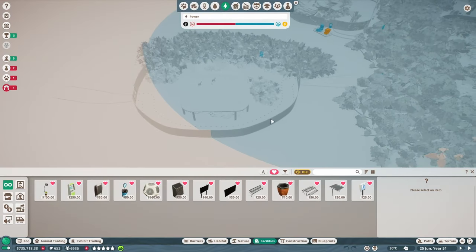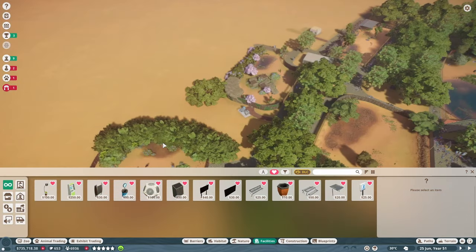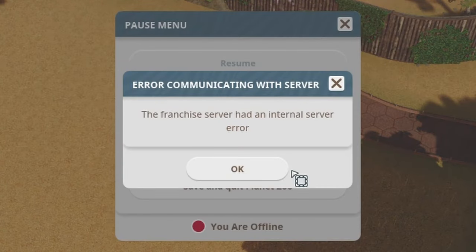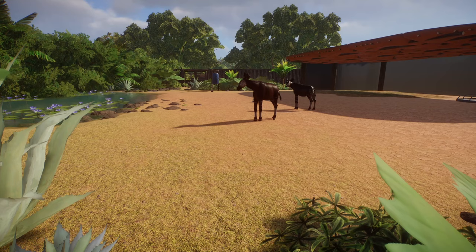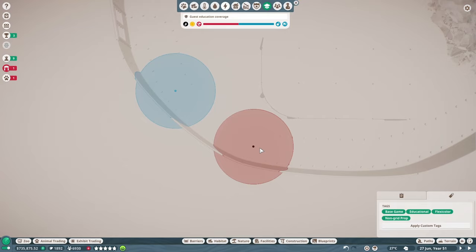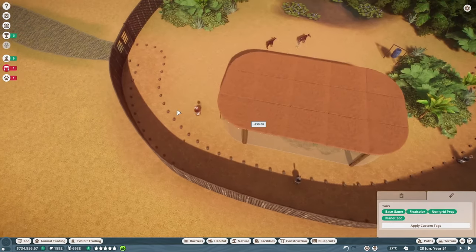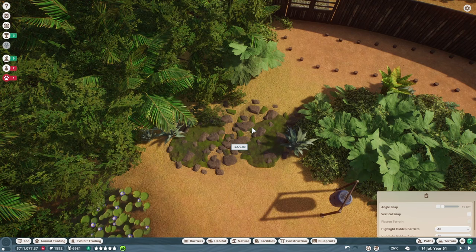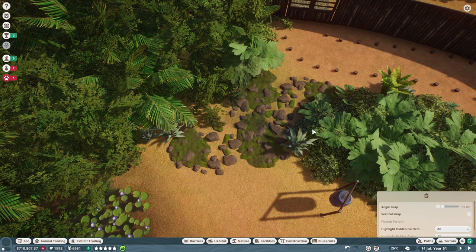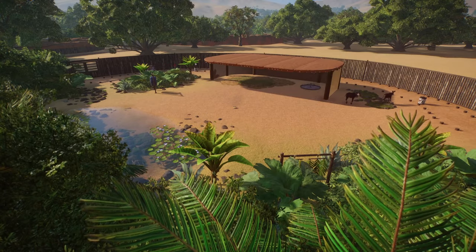I crashed again, and when I hopped back on to finish the habitat by adding education speakers and donation bins, I played for all of a minute before crashing once again. This is where I decided to wait for the Planet Zoo server issue to be sorted before continuing the recording. After which, I picked up where I left off, added the education speakers and donation bins, added a few rock clusters for finishing touches, and the habitat was finished.